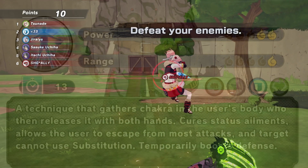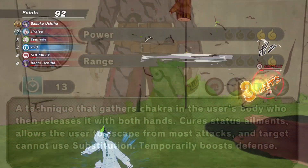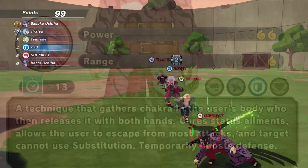The first thing is body blow. To give you a rundown: body blow cures all status elements and allows the user to escape from most attacks. Targets cannot use substitution and it temporarily boosts defense. The low-key ability is it breaks sand shield and water pillar — one of the most underrated jutsu in Shinobi Striker history.